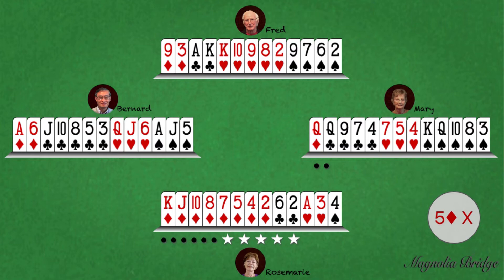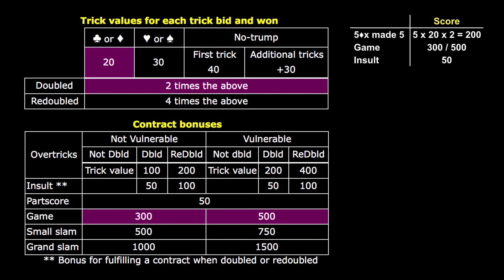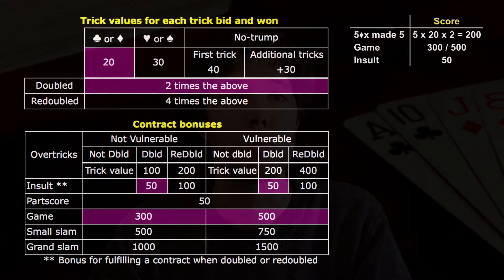In duplicate bridge, for making a five diamond doubled contract, North-South received 20x5x2 for the double, or 200 points, plus bonus points for bidding and making a game contract of either 300 points if non-vulnerable or 500 points if vulnerable. They also receive an additional 50 points for making a doubled contract. And with that, thanks for watching. Please subscribe to our channel and as always, may all the points be with you.